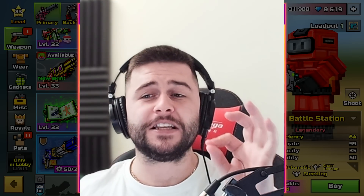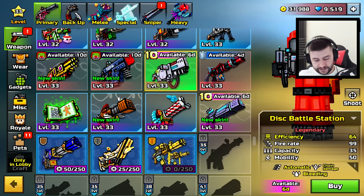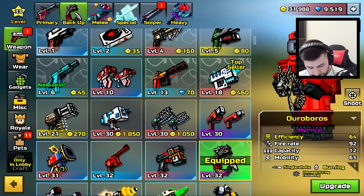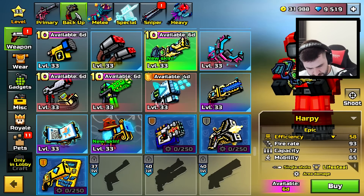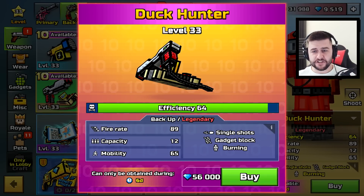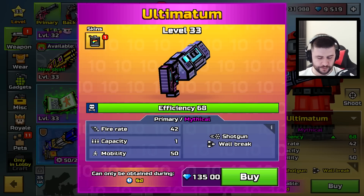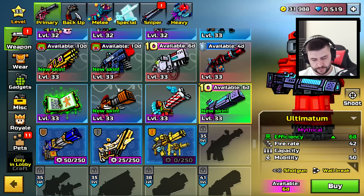The developers messed up. I actually missed it — this happened like an hour or two ago by the time you're watching this video. Not sure if they're going to revert that, but you could purchase so many things. The Anniversary Automatic Peacemaker could be purchased. Going into the backups, you could buy the Duck Hunter for 56,000 gems. If I had the gems, I would go ahead and buy it. If you click on Buy, it's going to say you don't have enough gems. The developers have done a temp fix. I expect this to be removed very, very soon.